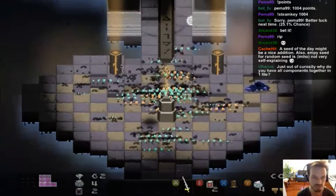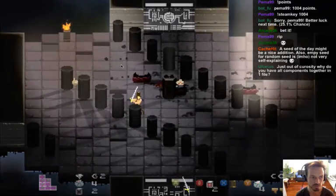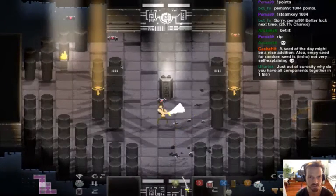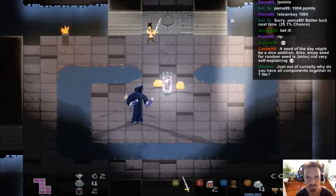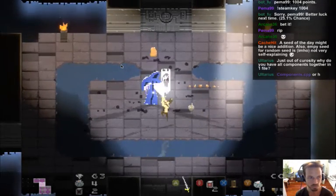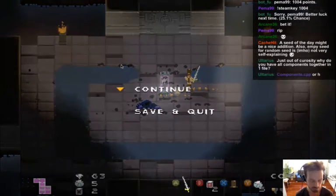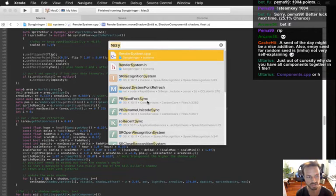A viewer asks why all components are together in one file. Clarification: they're not in one file anymore — that was done early on to speed up builds, but now every component has its own header and .cpp file (e.g., AttackComponent.h, AttackComponent.cpp). It's a slower build but much better for keeping the codebase organized given how many components there are now.